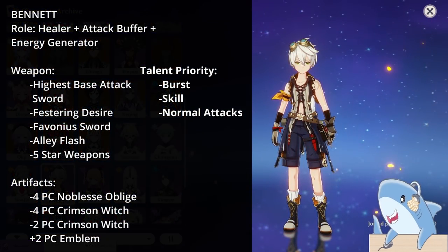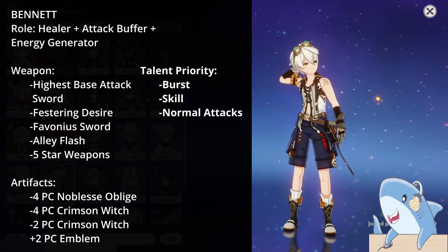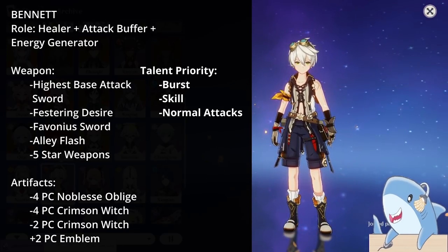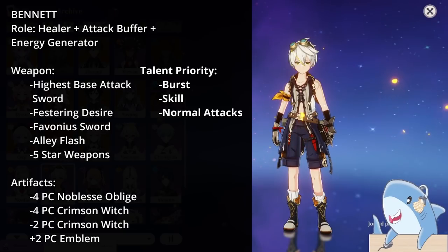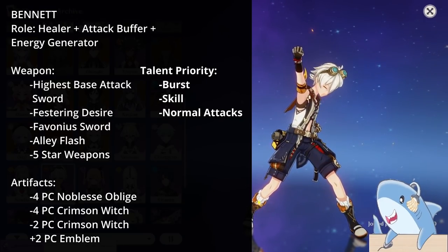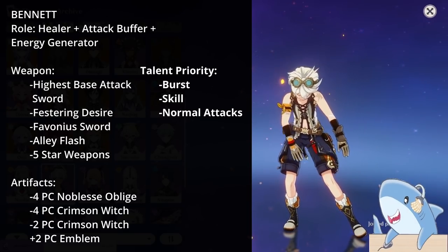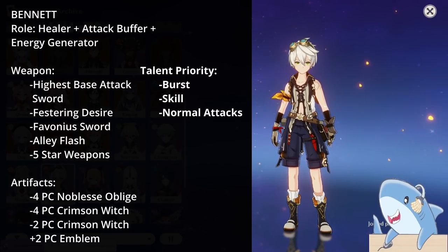Bennett. One of the most broken characters in the game is actually pretty easy to build. For weapons, give him a weapon with the highest base attack possible, as that gives more Attack to your team from his Elemental Burst. Barring a really high base attack weapon, give him something with Energy Recharge like the Favonius Sword or Festering Desire. For talents, focus on Elemental Burst first, then Elemental Skill; don't level auto-attacks unless you plan to use him as a carry.